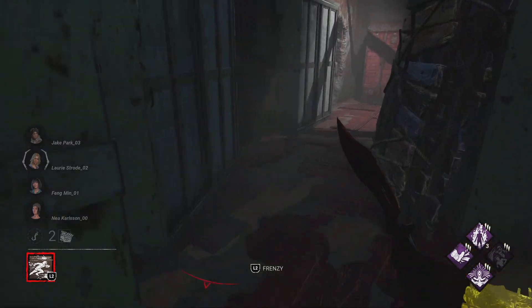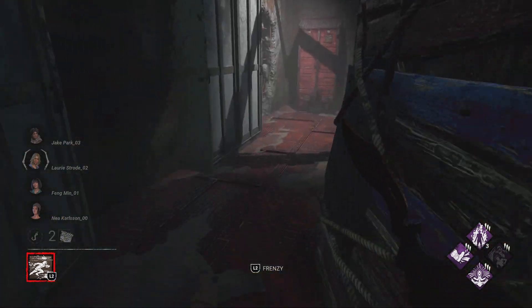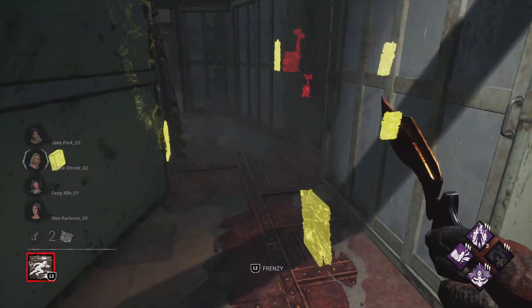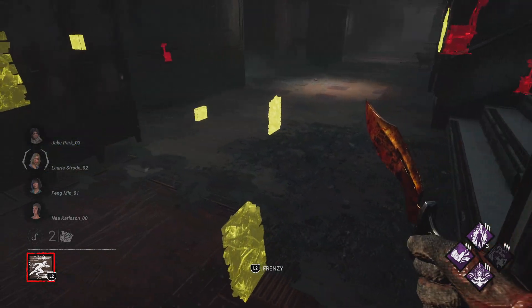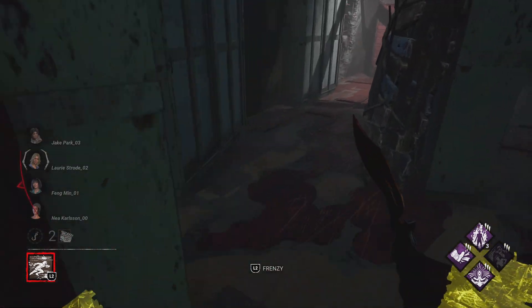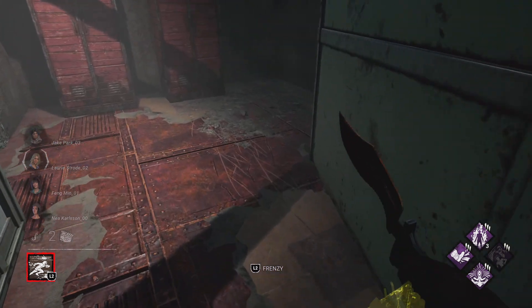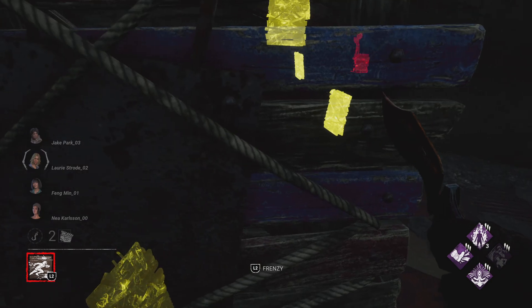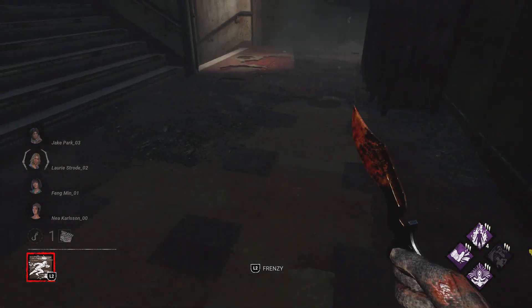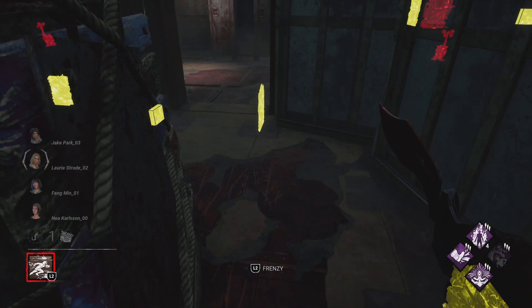You run around this pallet like so - make sure you're on this side because the killer is most likely gonna take this route. I think you want to do it this way because wherever the pallet is, you want to come out and throw the pallet down leaving the killer behind. You don't want to throw the pallet down when the killer is standing right next to it - you want to throw it so the killer has to break the pallet.